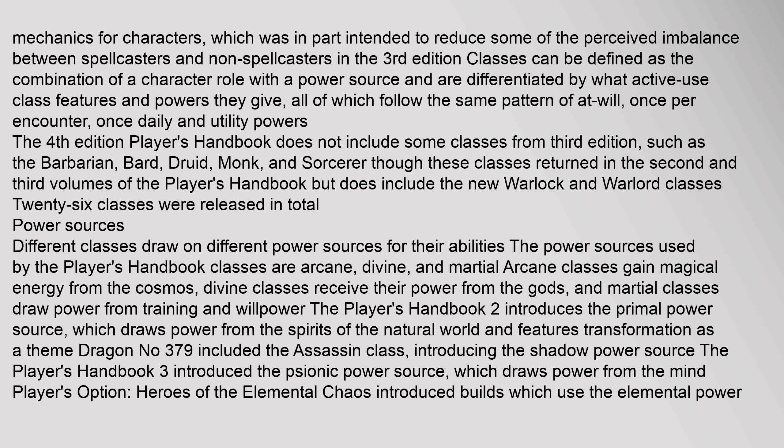Different classes draw on different power sources for their abilities. The Player's Handbook classes use arcane, divine, and martial power sources: arcane classes gain magical energy from the cosmos, divine classes receive their power from the gods, and martial classes draw power from training and willpower. Player's Handbook 2 introduces the primal power source, which draws power from the spirits of the natural world and features transformation as a theme. Dragon #379 introduced the shadow power source with the assassin class. Player's Handbook 3 introduced the psionic power source, which draws power from the mind. Player's Option: Heroes of the Elemental Chaos introduced builds using the elemental power source.